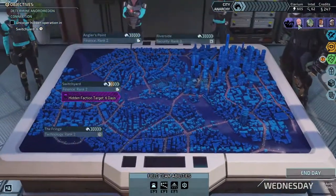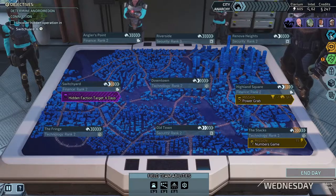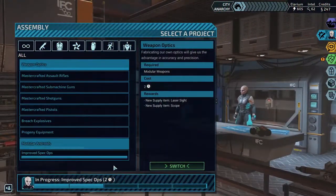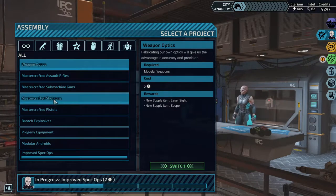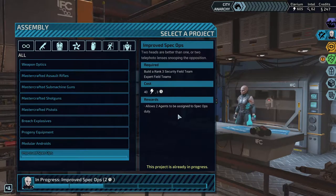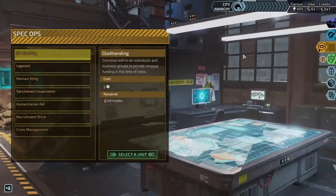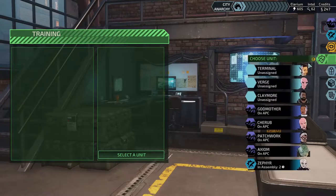Now we're going to take Axiom and Cherub back on the team finally, after saying like three or four episodes back that Cherub was on the team when he was not. Now we're doing improved backups, and once that's done we're going into mastercrafted shotguns. I actually can't remember why I'm doing this one — I lost two agents, oh that's what I'm doing. So I don't have idle agents anymore.